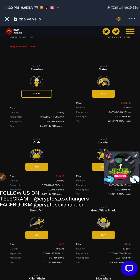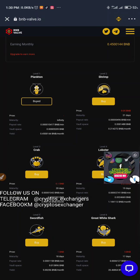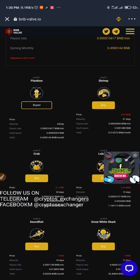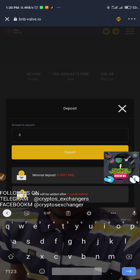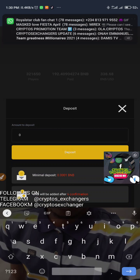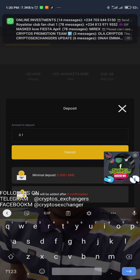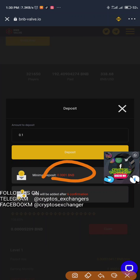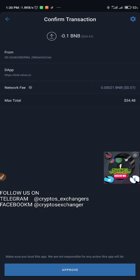Let's just try 0.1 and see how it works. If you want to deposit, all you need to do is click on deposit and input the amount. We're going to be depositing 0.1. The minimum is 0.001 and the confirmation required is six. Click on deposit and it's going to create a contract — we're spending basically 34 dollars for this.